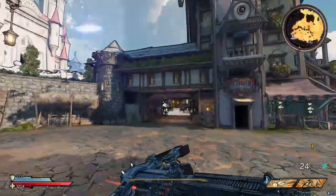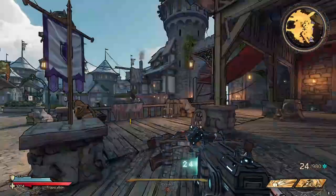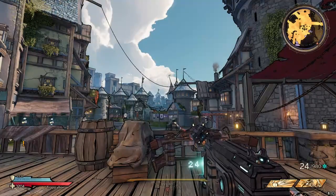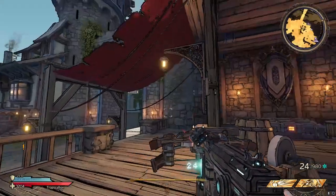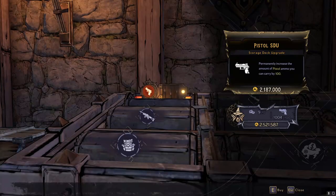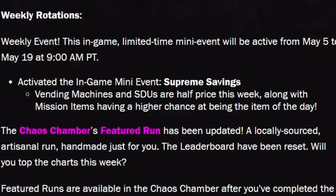Alright ladies and gentlemen, the next couple of weeks is going to be a very prime opportunity for everybody to do something most people still need to do — me included. What's very important in these games: SDUs. With this hot fix, they added a new mini event for the next two weeks. Generally these events are one week, but this one is two weeks. As you can see here, the Supreme Savings event is activated May 5th through May 19th — vending machines and SDUs are half price.